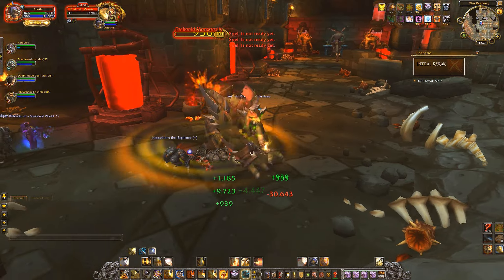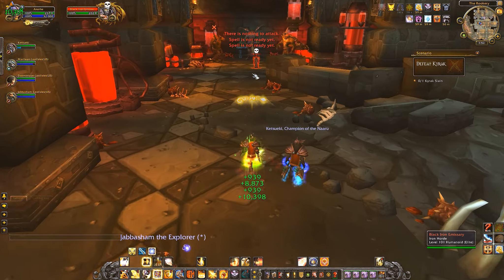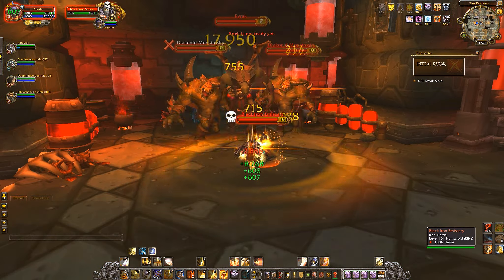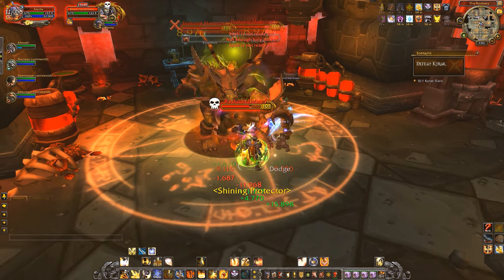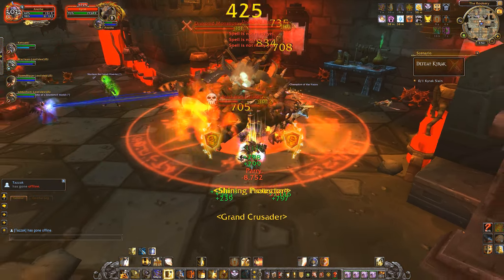Kierak is the second boss and a Black Iron Emissary is standing with him. I suspect that Zela and the rest of the Iron Horde are trying to make an ally out of him, since he is a survivor of Nefarian's forces and is now attempting to harvest the remaining black dragonflight eggs — this is where the monstrosities come from. Kill the big adds first since you don't want to deal with the line of fire while also handling the boss and his mechanics.